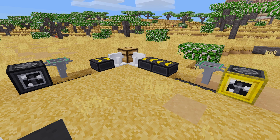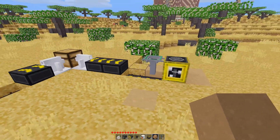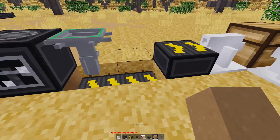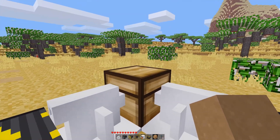What we have here is a relatively basic setup. We have our two different mining machines, and then I'm just using a vacuum node, some conveyor belts, a pneumatic mover, and a chest.